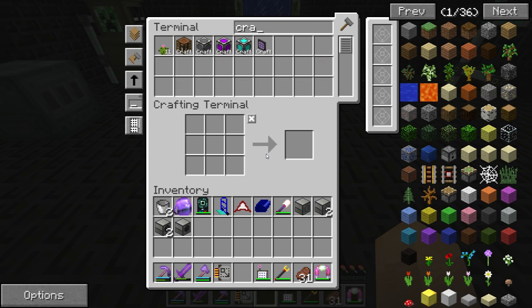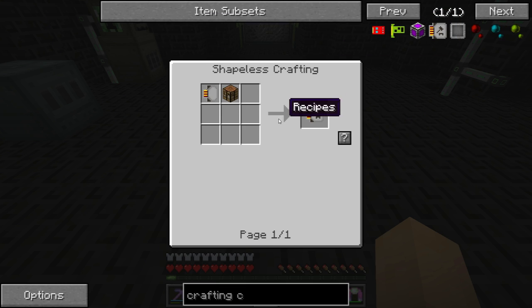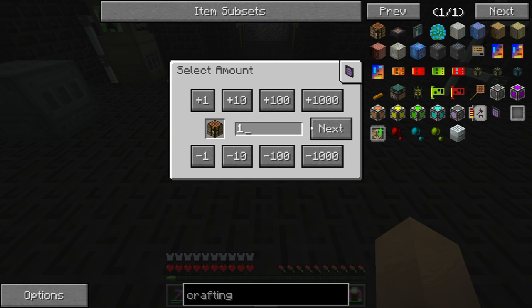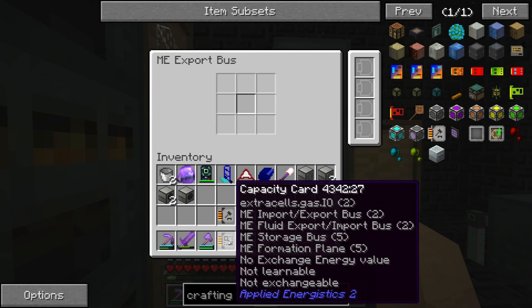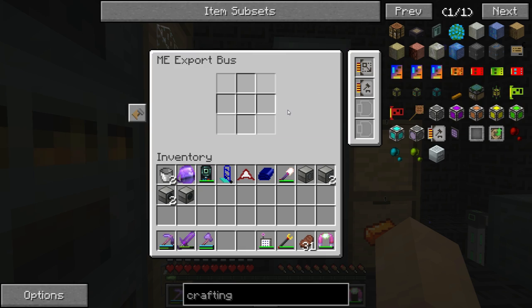So the enderium itself was the base plus two enderpearls and pyrotheum dust. What I also want to make is a crafting card. We're going to get the crafting card and a capacity card — those are both going to go in the export bus. This is going to use stocked items to craft. So we're going to make it craft pyrotheum.